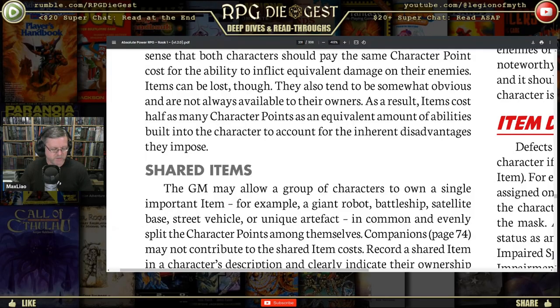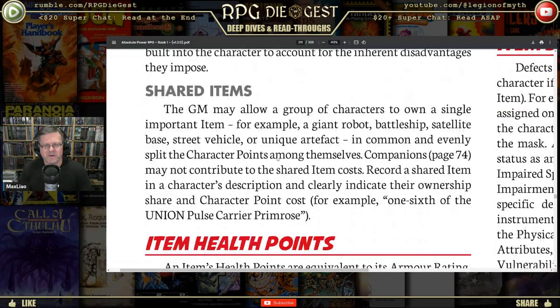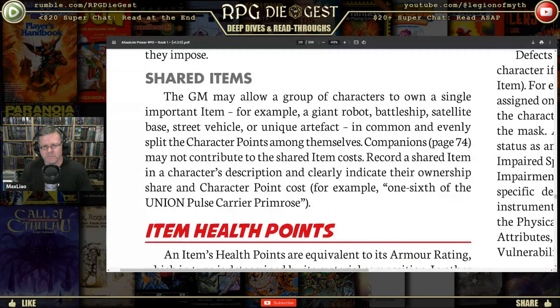Maybe you start off as a guy with a little bit of body armor and a small gun, but instead of turning yourself into a Wolverine or Green Lantern, you just make your power armor more powerful every step of the way. The thing is, like the Palladium folks and their Glitter Boys, there are going to be times when you don't get to be in the Glitter Boy. The GM may allow a group of characters to own a single important item — for example a giant robot, battleship, satellite, street vehicle, or unique artifact — in common, and evenly split the character points among themselves.